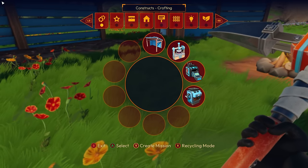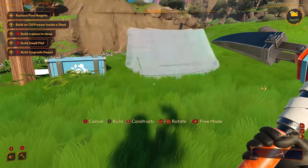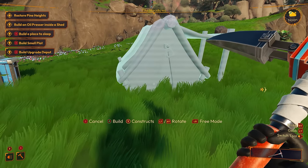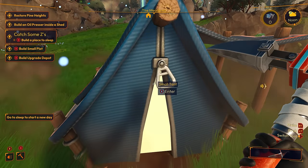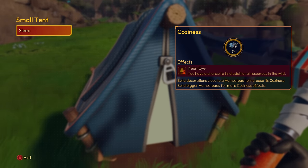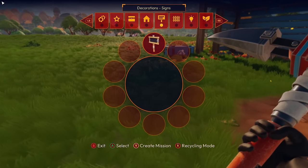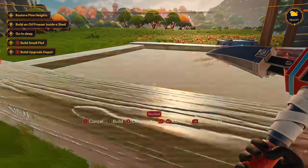So now if I wanted to build my tent... it said zero, I don't like that. You can use storage if you're within an area of a box — oh, you can sleep! Keen eye: you have a chance to find additional resources in the wild. Build a small plot, build an upgrade depot. Small plot — I should be able to... oh my god, that's not small at all.